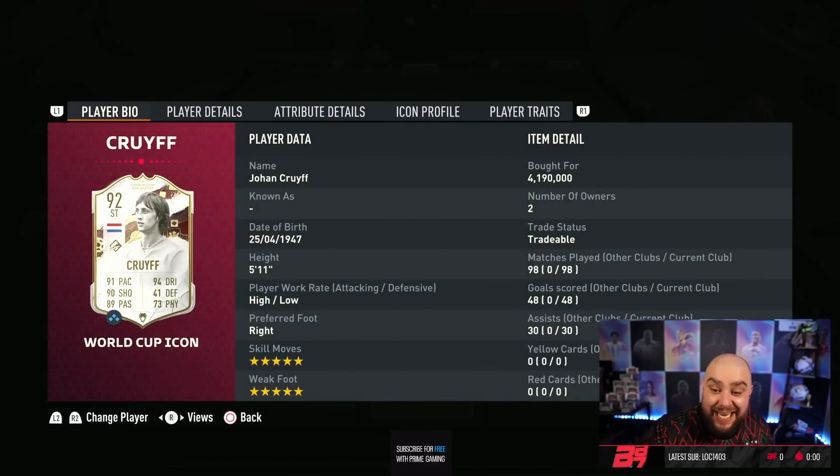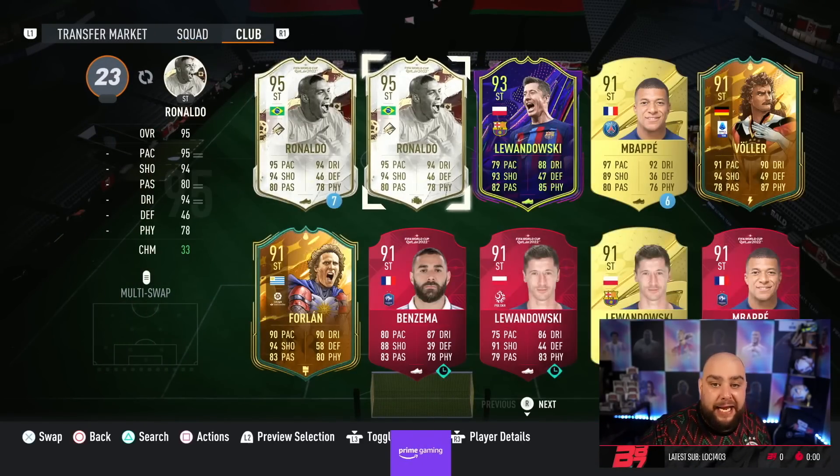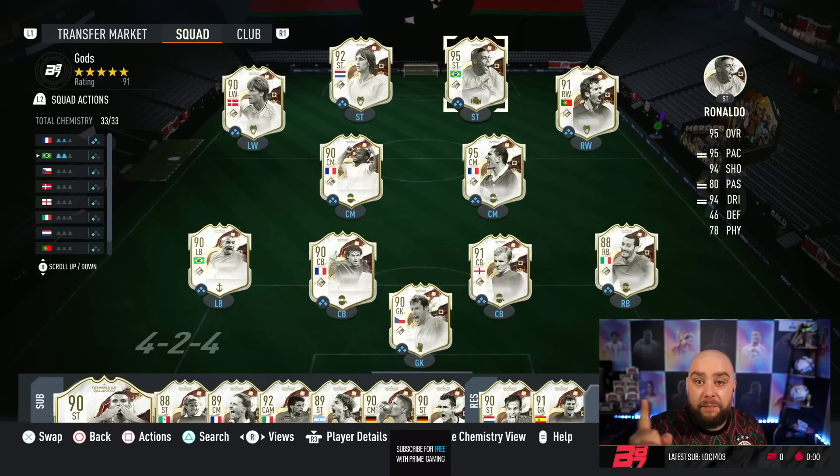In attack we have Johan Cruyff on the left hand side - absolutely fantastic, 98 games, 48 goals and 30 assists in champs. The final player is 95-rated Ronaldo, who we were lucky enough to pack. I believe these world cup icons are a lot easier to pack than normal icons - I've packed more of these than normal icons since the start of the game, which proves they're a lot easier to hit.